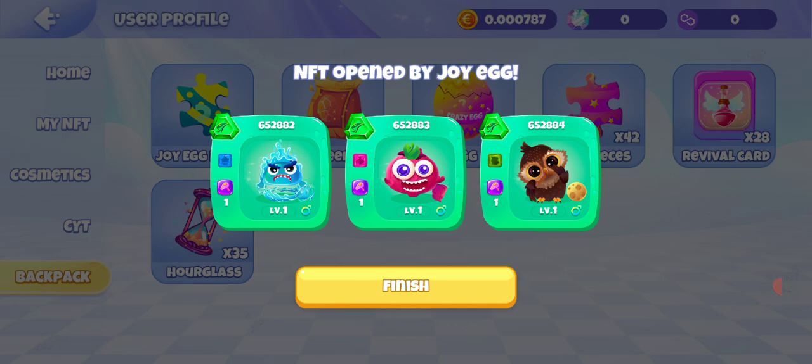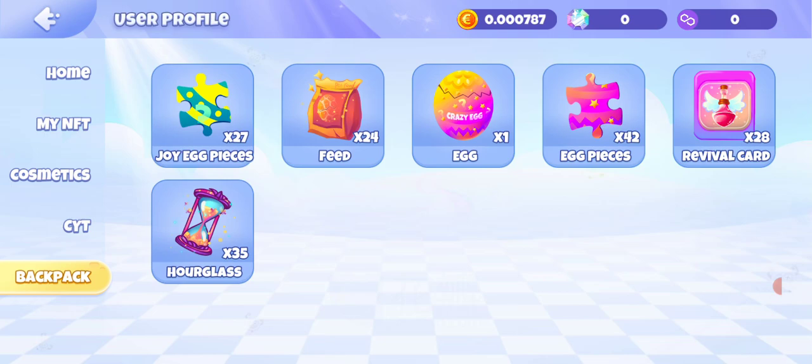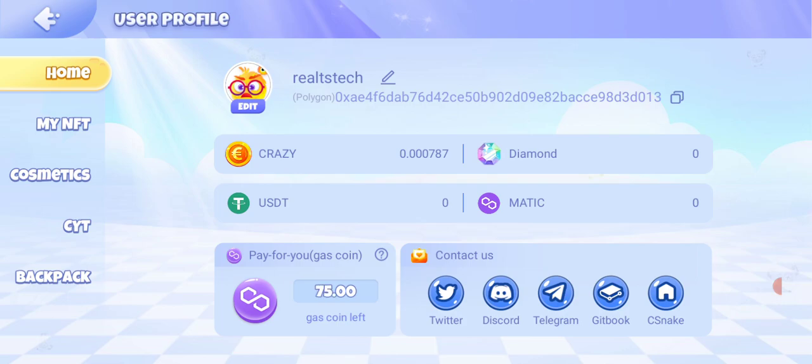I'll click finish — the egg is no longer displaying. On the home page section you can see your total profile info: your profile name, how many CRAZY you have, how many diamonds, USDT, and MATIC. There's also Pay For You — this is like the game's transaction fee currency. You earn Pay For You while playing the game, and it's the gas fee used for crafting NFTs, upgrading NFTs, and doing different things in the game.